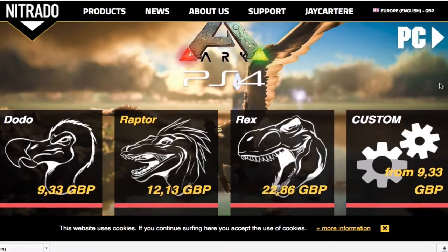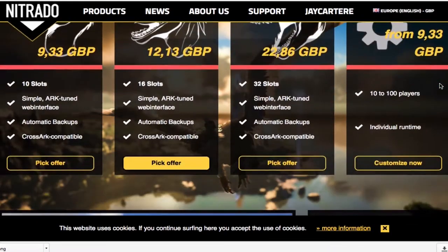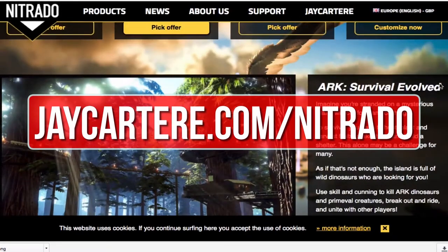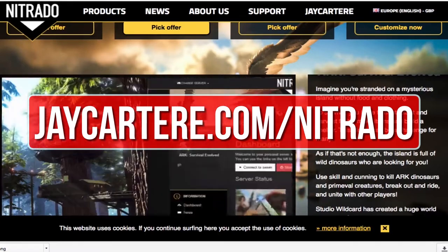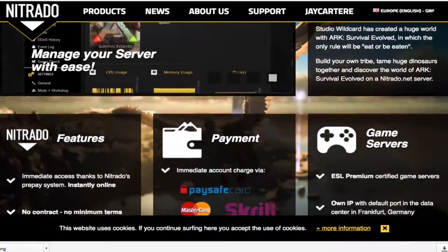If you want to host your own ARK server then I recommend renting one from Nitrado — they're also the official server provider for Wildcard. Go to jcartarray.com/nitrado to rent your own ARK server and help out the channel in the process.